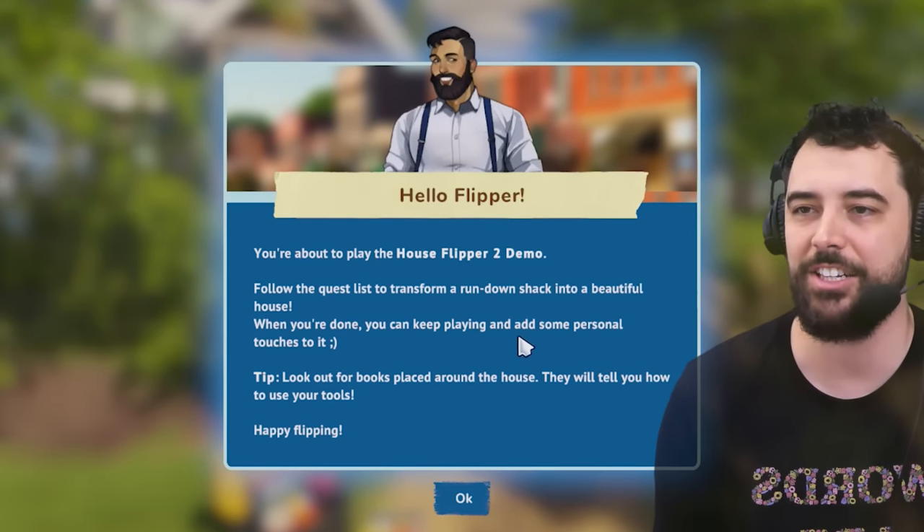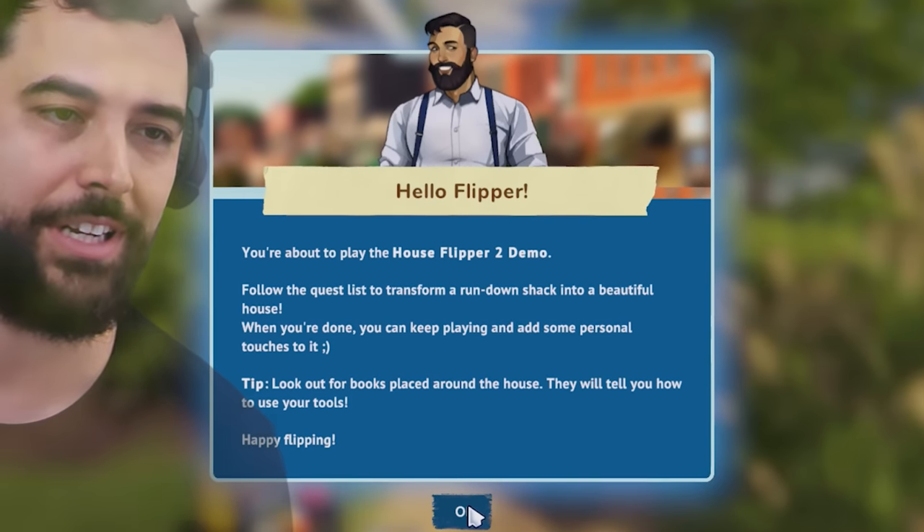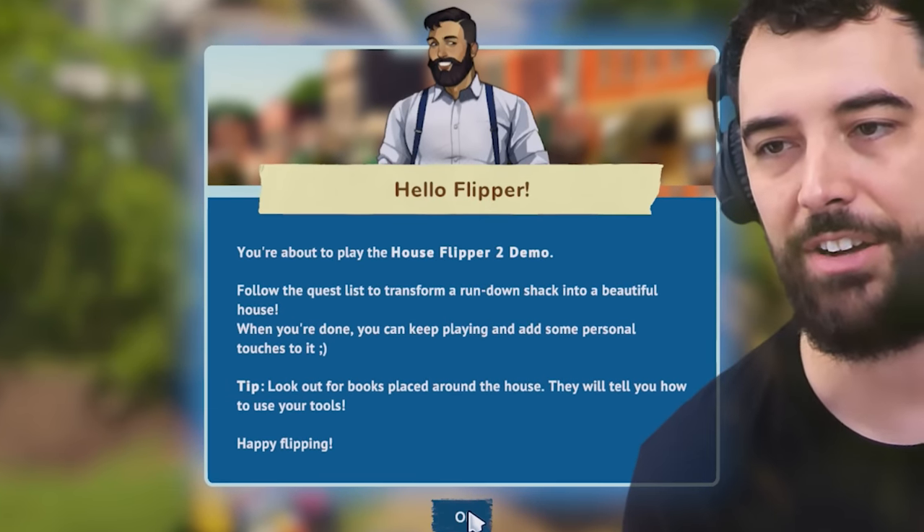Follow the quest list to transform a rundown shack into a beautiful house. When you're done, you can keep playing and add some personal touches to it. Look out for books placed around the house — they will let you know how to use your tools.